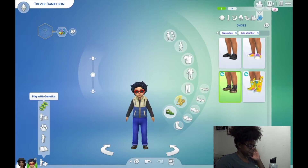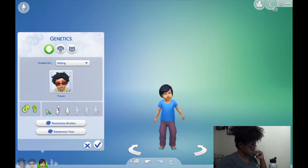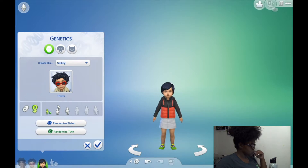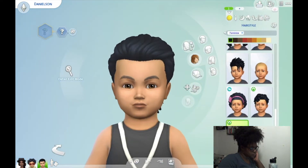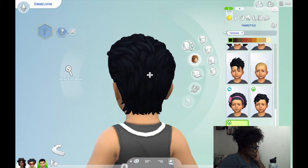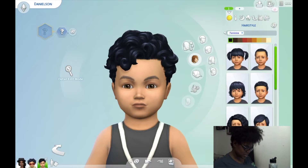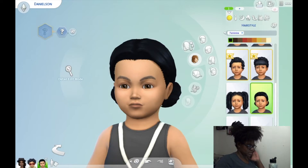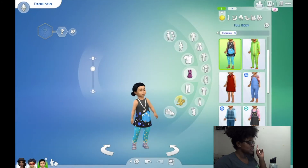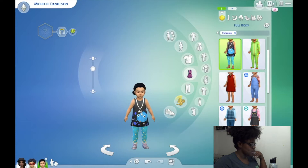Let's play with genetics for the next one. We're making a girl, going back and forth between boy and girl. We'll randomize — twin, I guess. I don't like her hair, let's go for these little curls. Actually, let's go with the little blonde buns. Let's give her a name — not Loranga, not James. Michelle! Michelle Danielson. Her randomized trait is angelic.